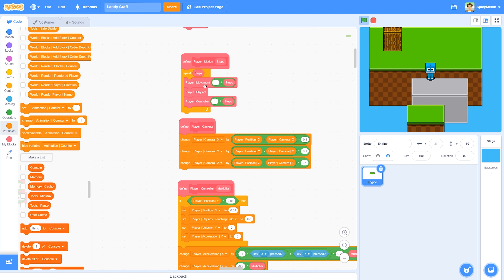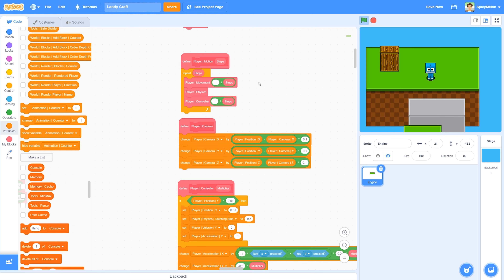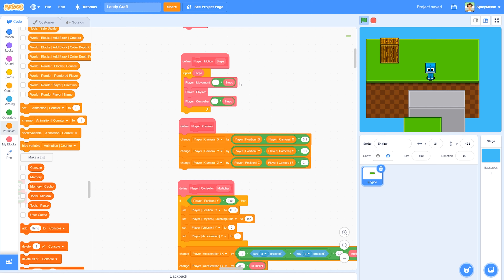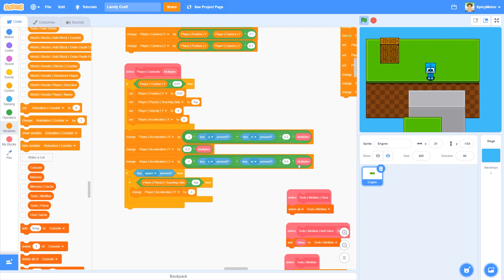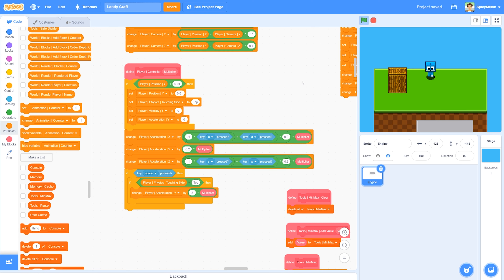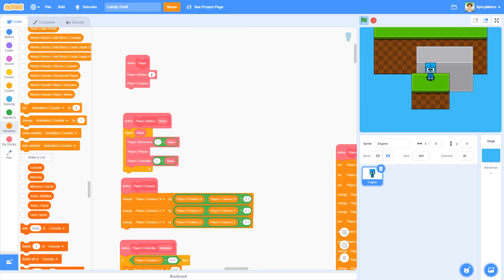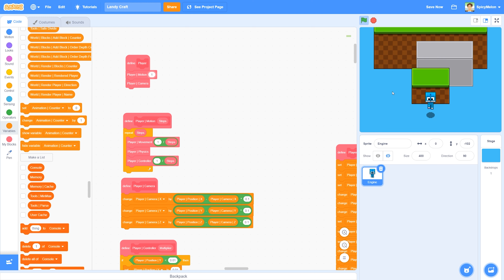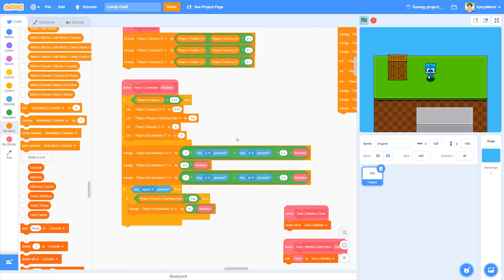So instead I repeat the whole movement physics and controller - if I'm repeating it twice I have to move the person at half the speed, since one divided by two is half. That's right here. If I'm doing it twice, one out of two is obviously half. I need to find where the jump is - it's right here, so that needs to be multiplied by the multiplier. There's only one single frame where I'm touching the top of a block, and if I'm doing the loop twice, the next frame doesn't have a jump.